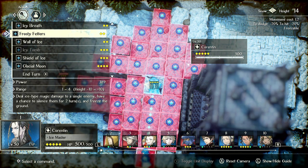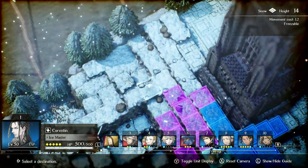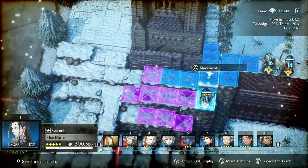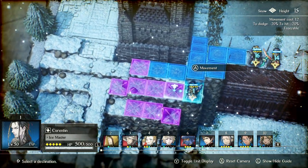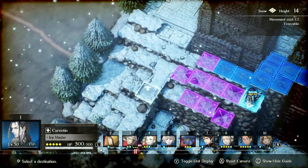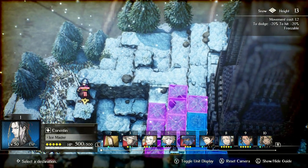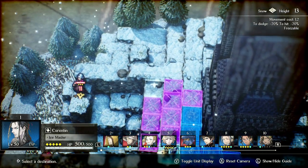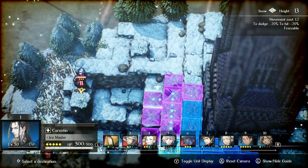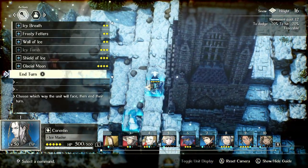Another thing I really like is that the environment matters. You can see here the snow says movement cost 1.2 - that effectively reduces your movement by one, so a unit that normally moves 5 can only move 4. There are also weather effects: if it's windy, archers won't be as accurate. If it's raining, it creates puddles which reduce movement, especially on earth because it makes mud.